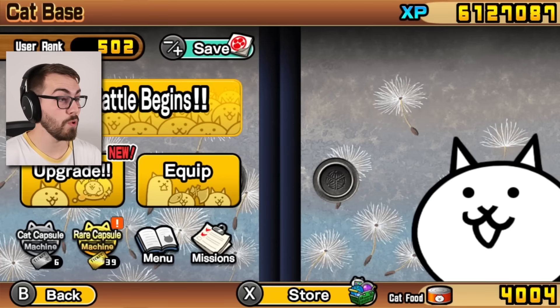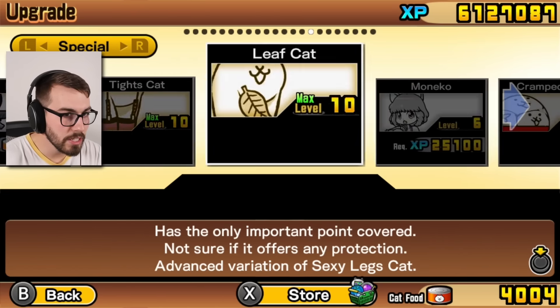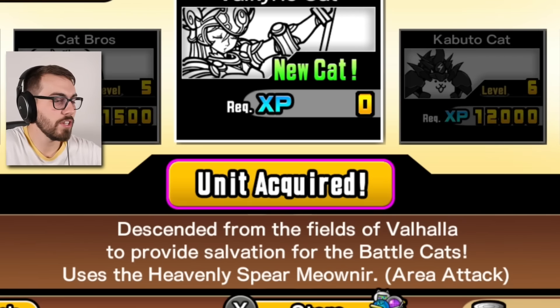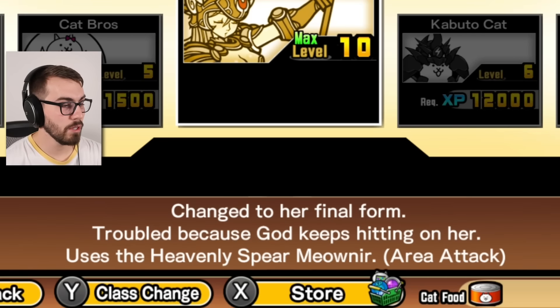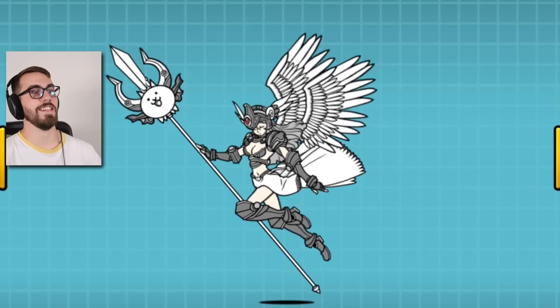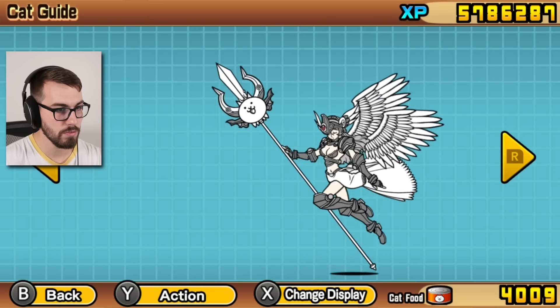And now we got the Ultra Souls. Our first special — like really special cat. Descended from the fields of Valhalla to provide salvation for the battle cats. Uses the heavenly spear Meowneer. I'm going to get this up to level 10 — True Valkyrie Cat. Changed to her final form. Troubled because God keeps hitting on her. You think God would know better, being all-knowing? Maybe this girl doesn't want to be hit on. Look at this beautiful cat right here! It's so hot. Stab — I love it when she stabs, guys. I love it when she falls backwards. STAB and fall backwards. That's going to be fun. That's basically going to be our Uber. We have actual Ubers but they're so expensive right now — it doesn't feel worth it.